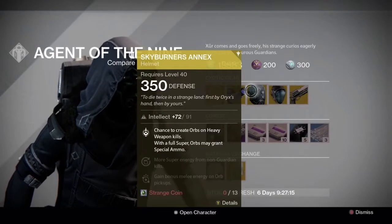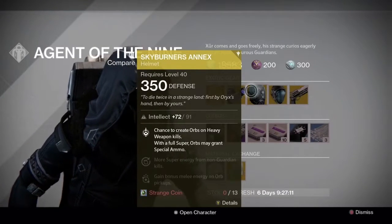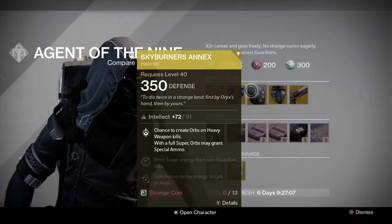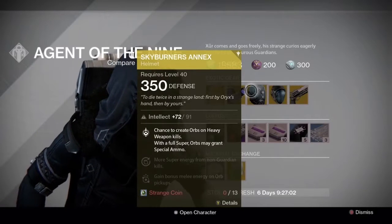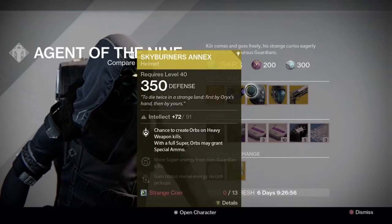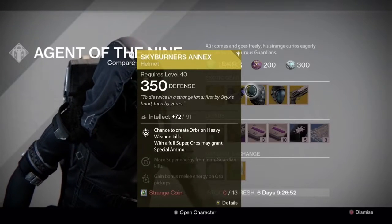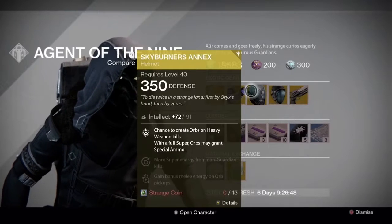Then for Hunters, which I am actually playing right now, Skyburner's Annex - 350 defense, intellect 72 out of 91, not bad if I say so myself. The abilities are: a chance to create orbs on heavy weapon kills with a full super, orbs may grant special ammo, more super energy from non-guardian kills, and gain bonus energy on all pickups, for 13 strange coins.